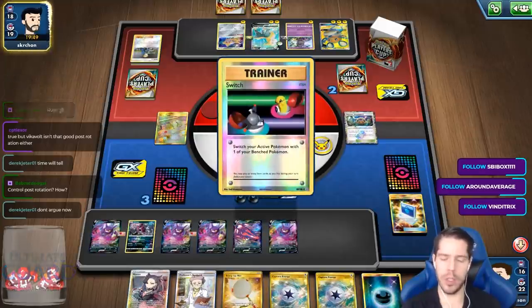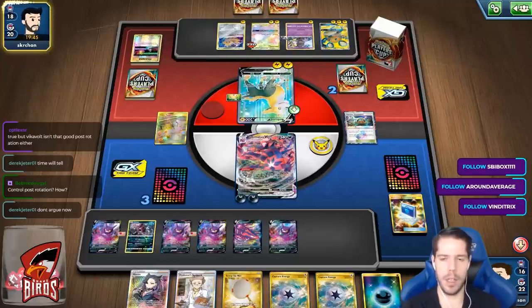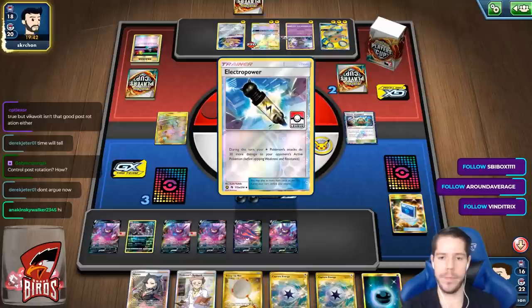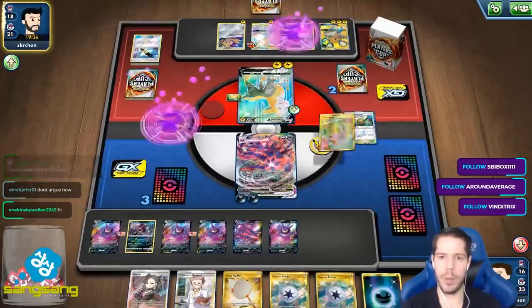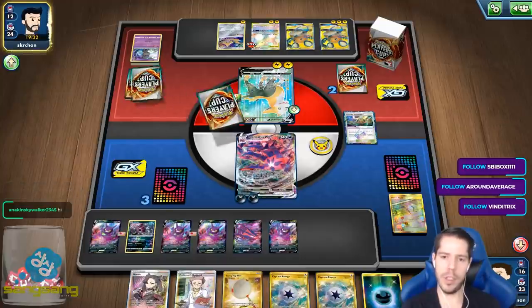Control post-rotation is very good. The thing that kept control in check was Dragapult, but now Dragapult is dead because of Eternatus. Control has four Crushing Hammers, which aren't guaranteed heads, and you only need two energy to attack — you just attach a third one.